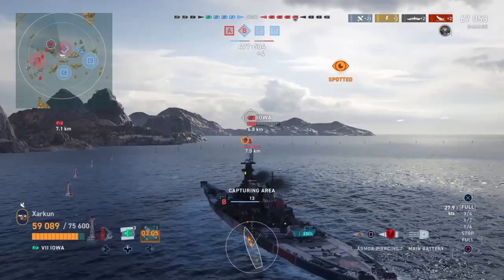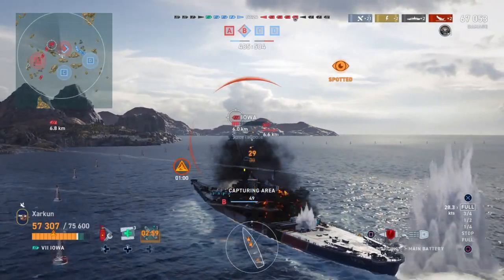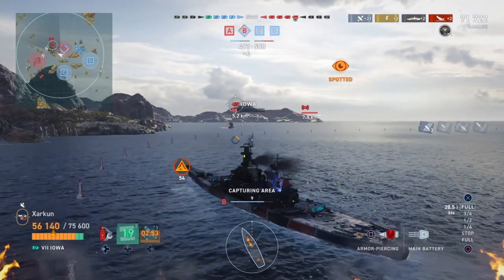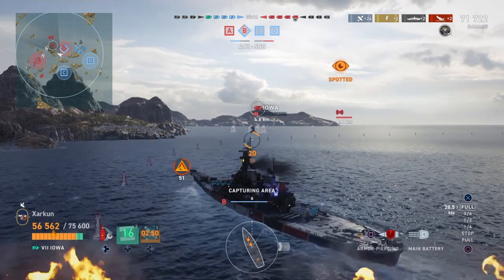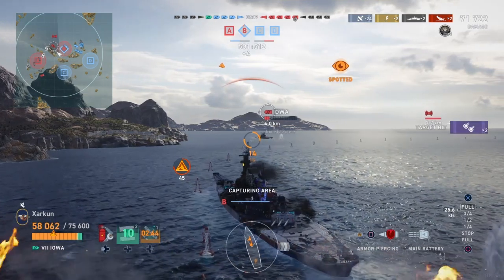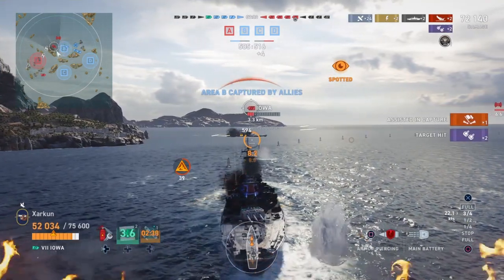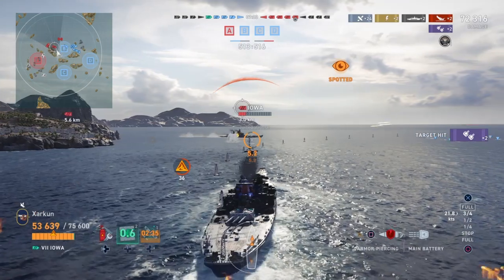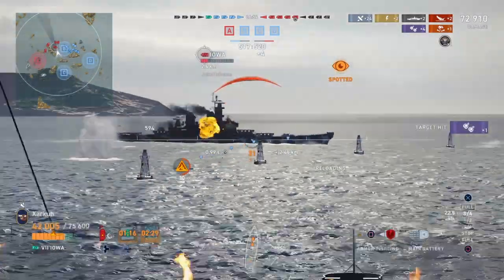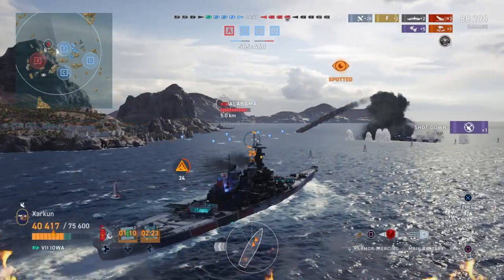It looks like the enemy team is making a bit of a mistake. The Alabama and the Roma are pushing around this island to come at me in the exact same direction as this beleaguered enemy Iowa. There is a Gascon who has a crossfire opportunity on me and my team. But my team and I have created a crossfire on this Iowa, who is now turning to try and dodge torpedoes — that forces him to give me pretty flat broadside. I take advantage of that by destroying him, sinking him for the third kill of the match.